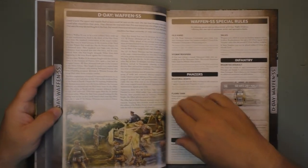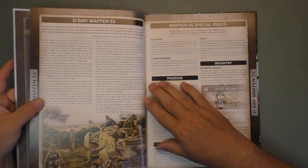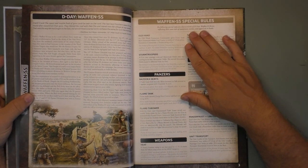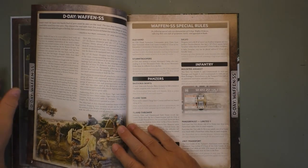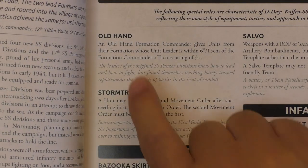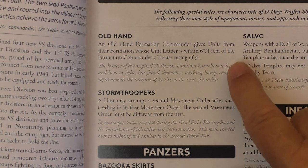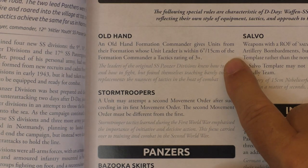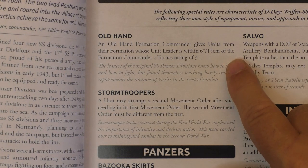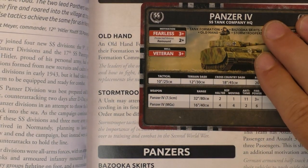D-Day Waffen SS — they talk to you about the history of the Waffen SS and its history throughout the war. Then on page three, we get the Waffen SS special rules. It's really important to understand those special rules. The key important rule with the Waffen SS is Old Hand. An Old Hand formation commander gives units from their formation whose unit leader is within six inches or 15 cm of the formation commander a tactics rating of 3+.